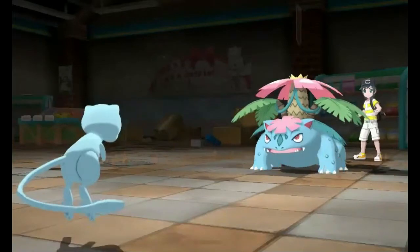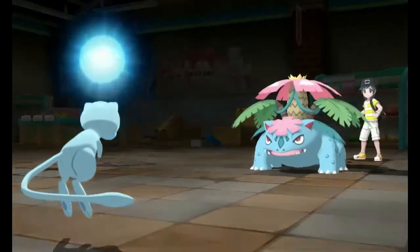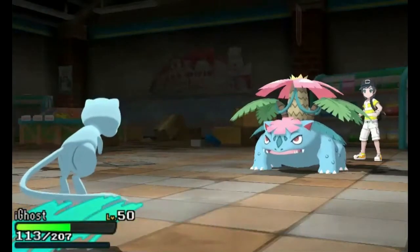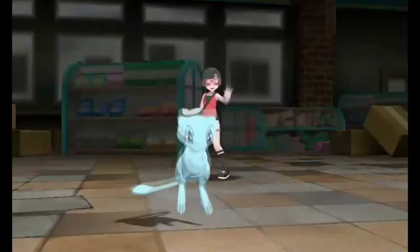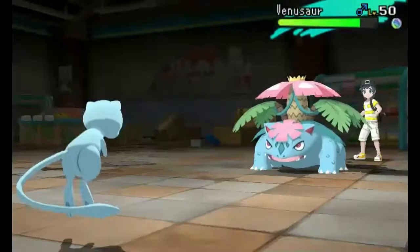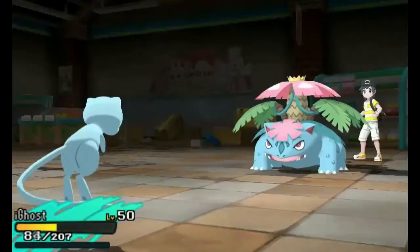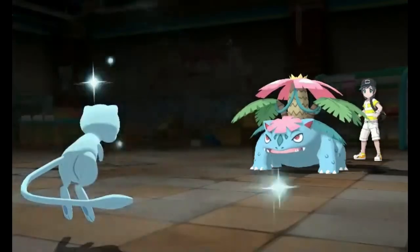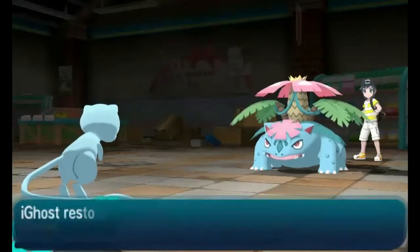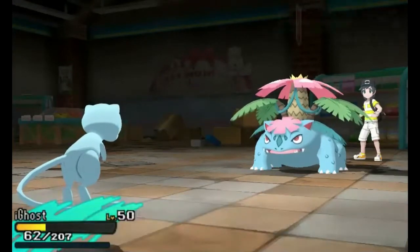From here I can get up my Rocks and go from there. I do have Ice Beam on this Mew, so I'll be able to hit this Mega Venusaur with some damage — these things are very fat and bulky, so I'm probably not gonna be doing a whole lot. I'll be hitting him with Ice Beam as he starts up with Sludge Bomb, and we're pretty much gonna be going back and forth for a while.